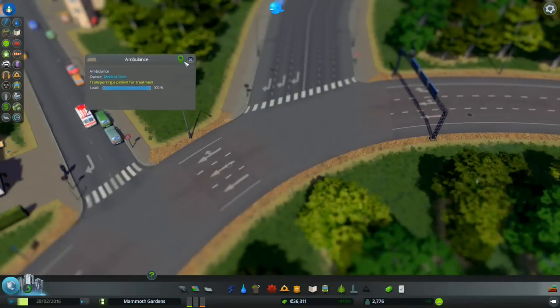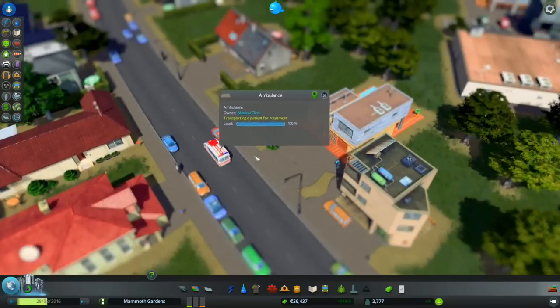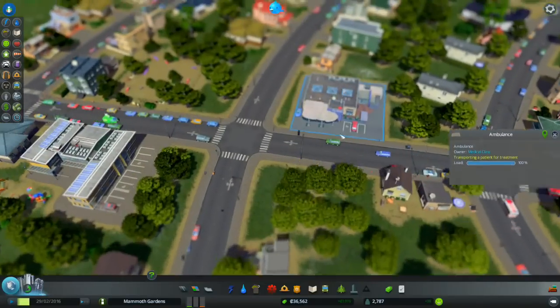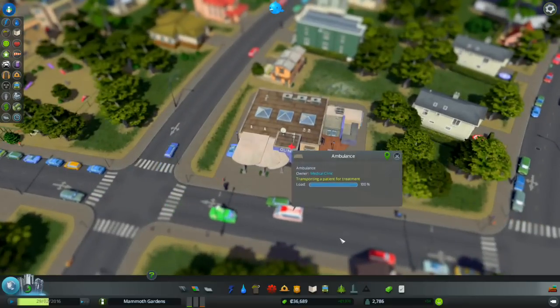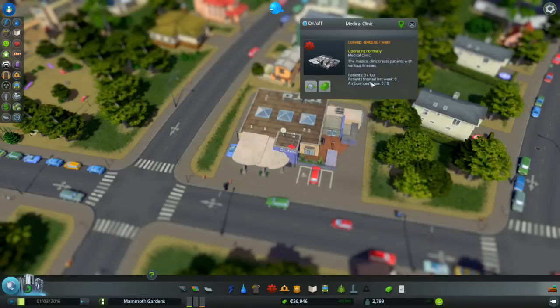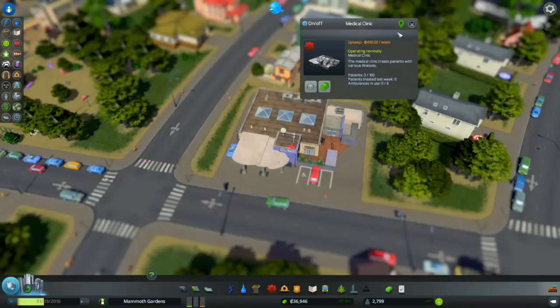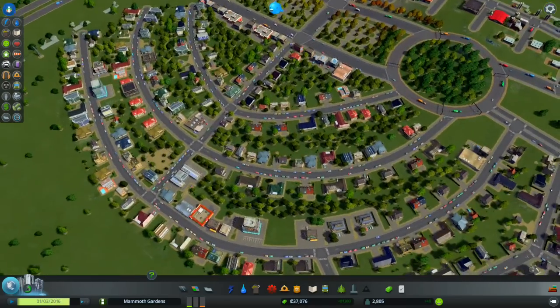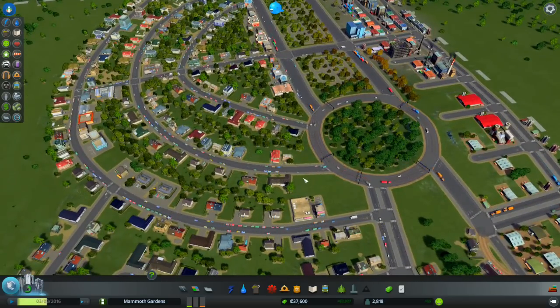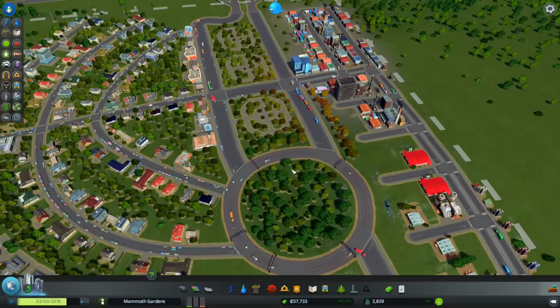I'm just going to follow him manually. The roundabout didn't slow him down at all — we're almost to the health clinic. He drove right through that car; I'm sure that's fine. The medical clinic currently has three patients, which is very low. We probably have some bored doctors. I love our little roundabout — I got the really big one with several lanes to keep traffic flowing.